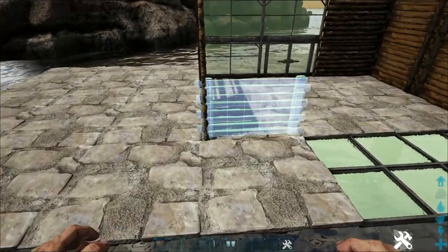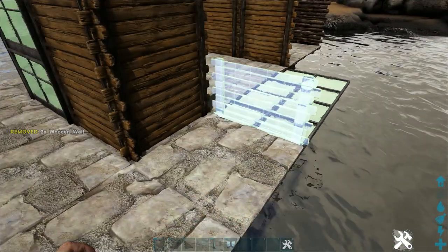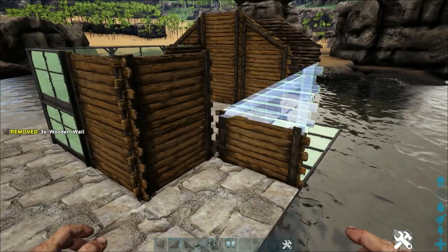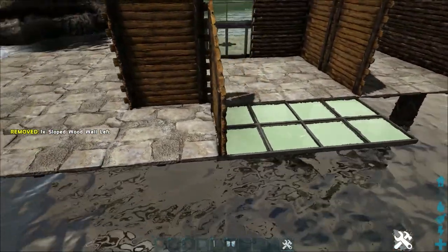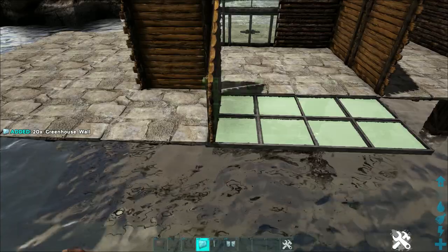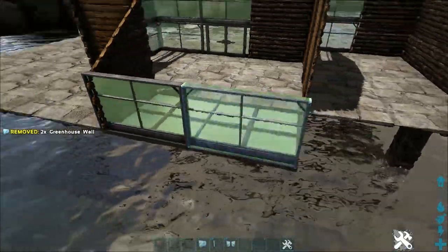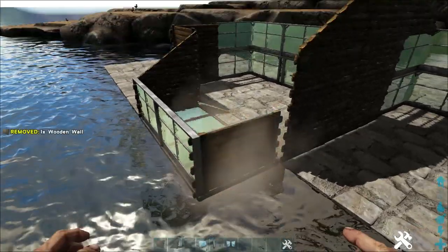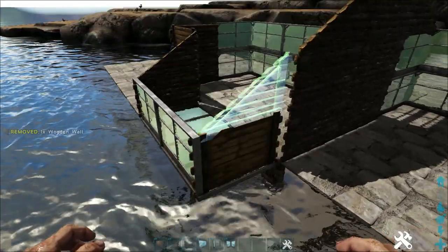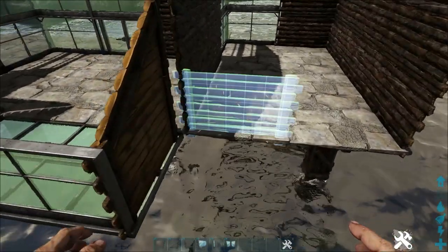On the back side, start by placing two flipped wooden walls, another flipped wooden wall, and the appropriate flipped sloped wooden wall. Then right here on the edge, place two greenhouse walls. Again, a flipped wooden wall and an appropriate flipped sloped wooden wall. Then just fill in this last spot with four flipped wooden walls.